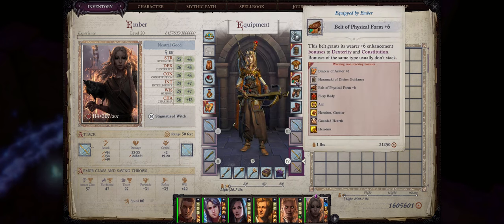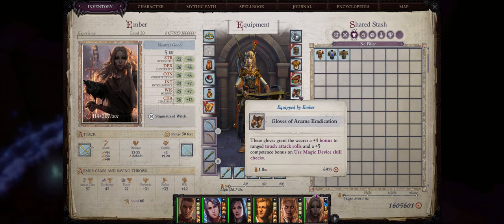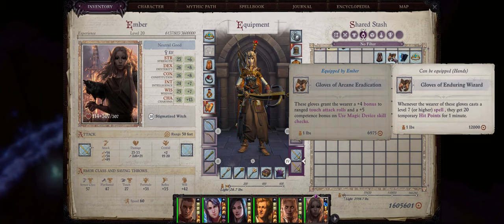Now as far as belts, the choice is simple — be sure to go with belts that increase both Ember's Dexterity and Constitution, as these are the stats that matter the most for her besides Charisma. As far as gloves, my favorite ones are the Gloves of Arcane Eradication because of the very powerful plus 4 bonus to ranged touch attack rolls. You can also go with something like the Gloves of the Enduring Wizard so that Ember can get a stacking bonus to temporary hit points whenever she casts a level 7 or higher spell.